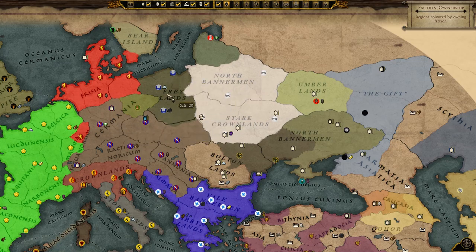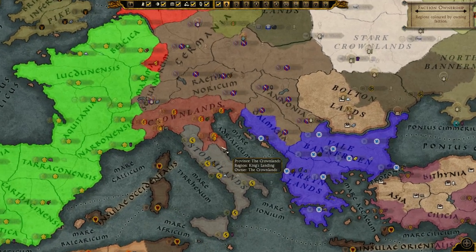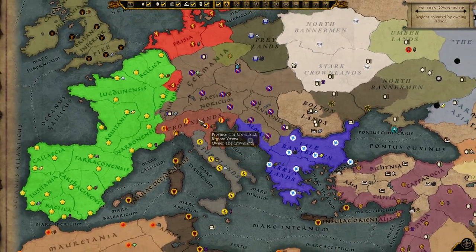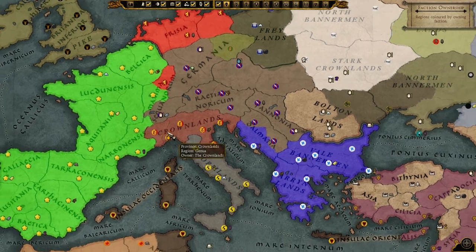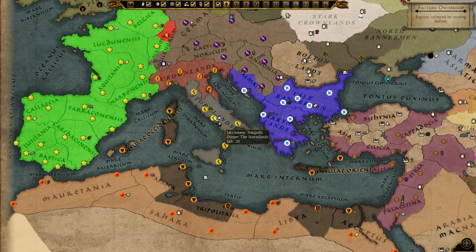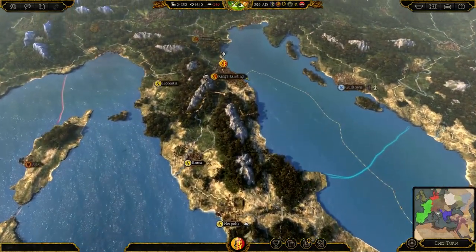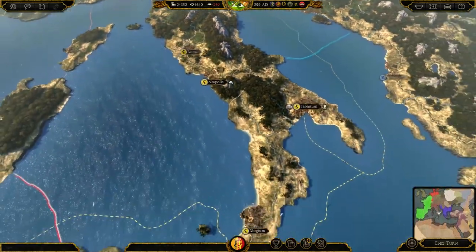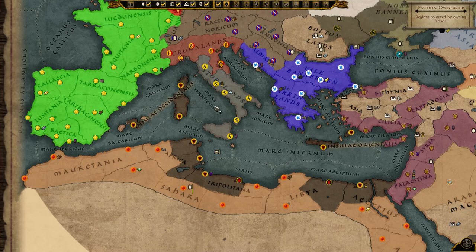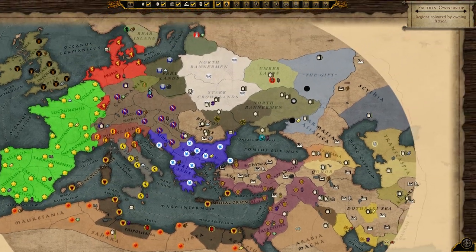Then we have the Twins up here in the Freyland, which is a really cool thing the modder has done. I think it's really important that he changes these names. You can see you've got the Crownlands here and the Stormlands down to the south — the Stormlands are down in the south of Italy and central Italy, holding Rome and going into the Crownlands. Even just changing these names is really good.